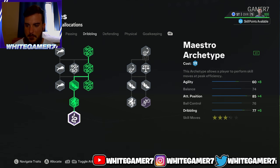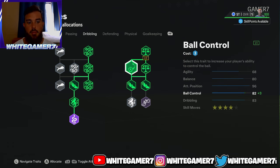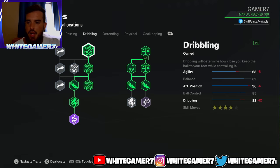From dribbling, we're gonna get the Maestro archetype. On the right side you're gonna get the Balance, the Ball Control for more ball control, and make sure you get the other Balance node — make sure balance is two out of two. That'll give you 82 balance, 85 ball control. Remember you also have that First Touch which helps ball control, 83 dribbling, 80 reactions, and the four-star skill moves. Even though agility is at 68, you have to compromise since you're playing tall — you're never gonna have great agility as a tall striker, and you need low agility to be fully lengthy on new gen.